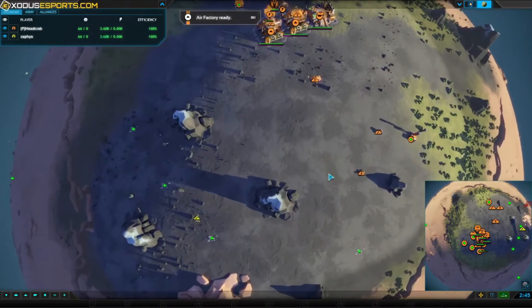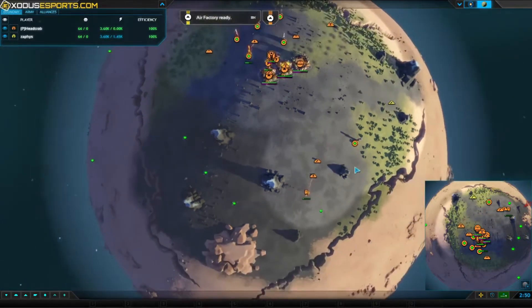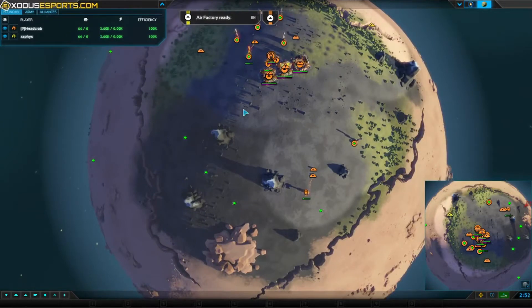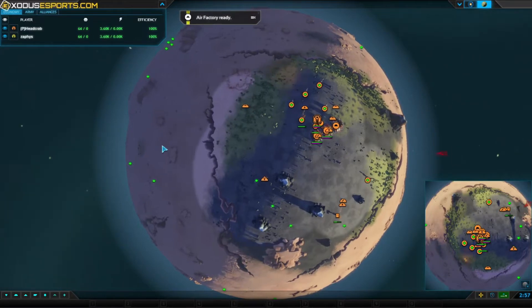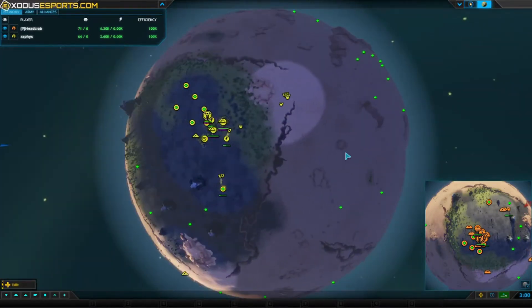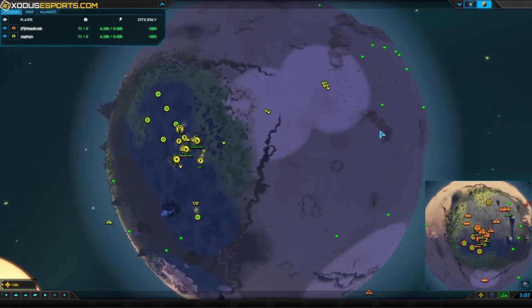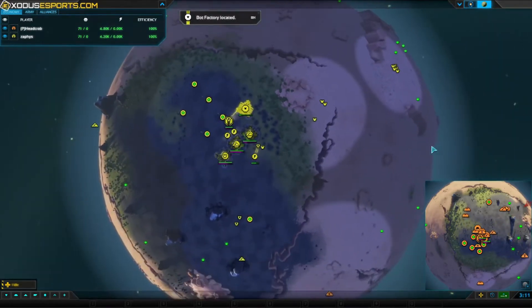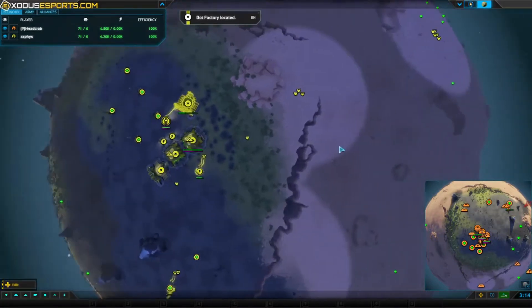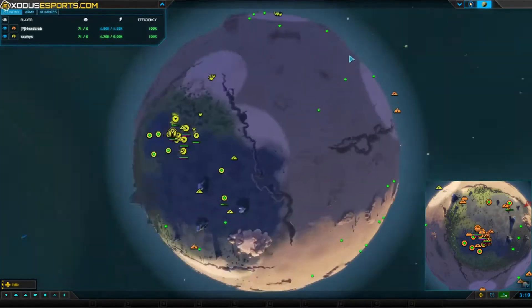Headcrab is doing something a little different now. He decides to use those tanks to secure the entrances and then proceed with a lot of air units. He'll try to use the fact that tanks give him reasonable safety early on, and then he'll try to claim air dominance and through that way get more metal. There's a bomber who takes out two engineers — that's very huge.